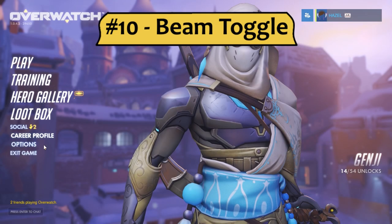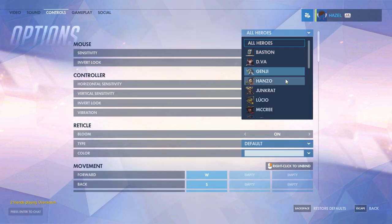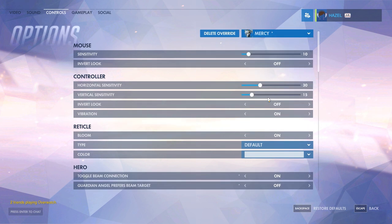Number 10: the Mercy Beam Toggle. Go to Options, then Controls, then pick Mercy from the dropdown to make it character specific. By default, the Beam Toggle is off, and I firmly believe that everyone should play with this on.